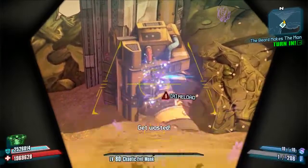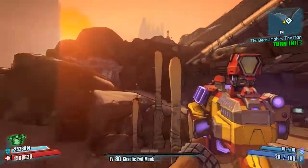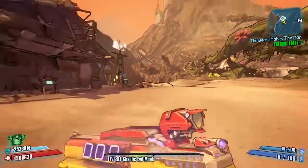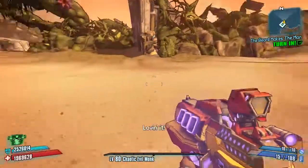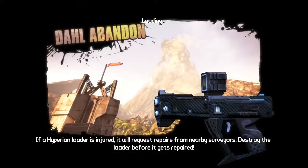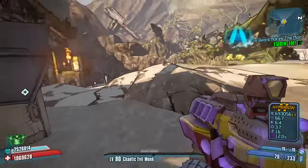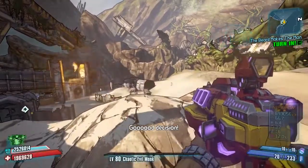This gun will also occasionally fill your ammo up at random intervals while firing. That is quite handy because this is a fast-firing shotgun and it is quite ammo consuming. So you'll look down and think you're about to run out of ammo, and then realise you're actually fine — because the gun is helping you out.